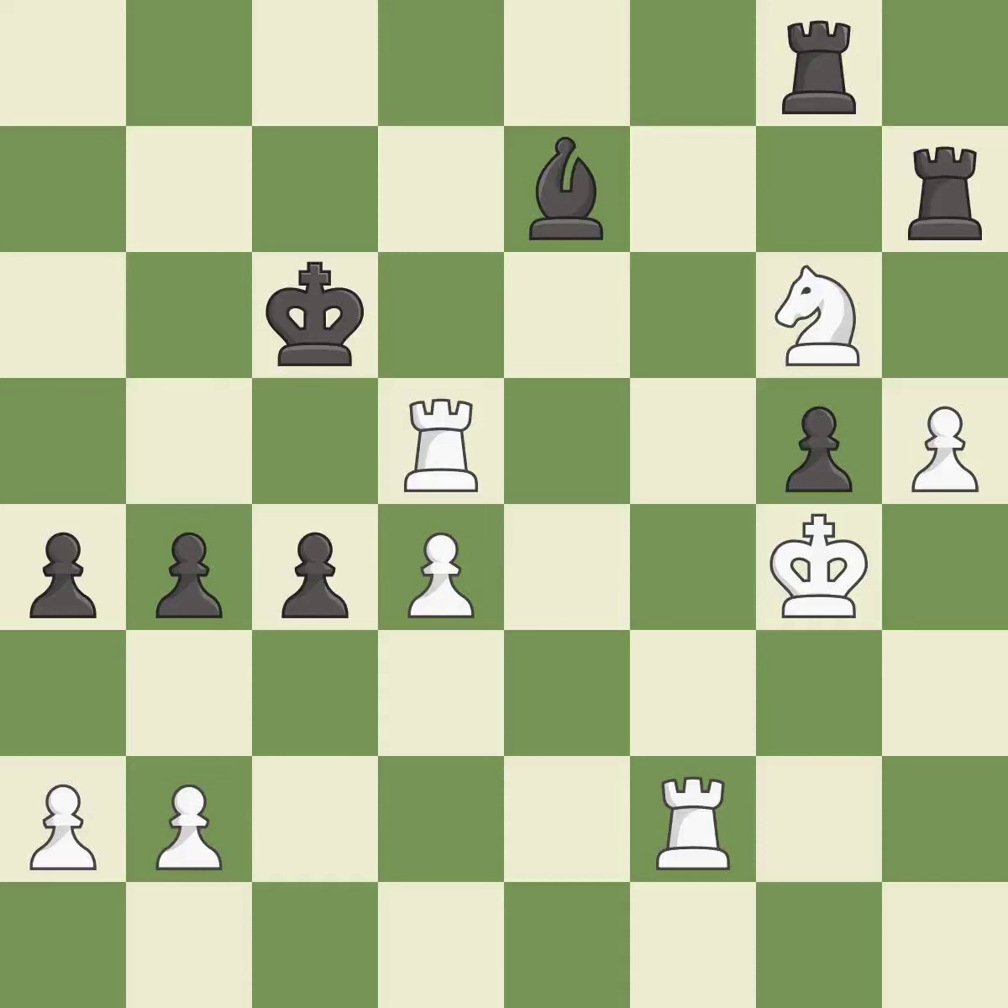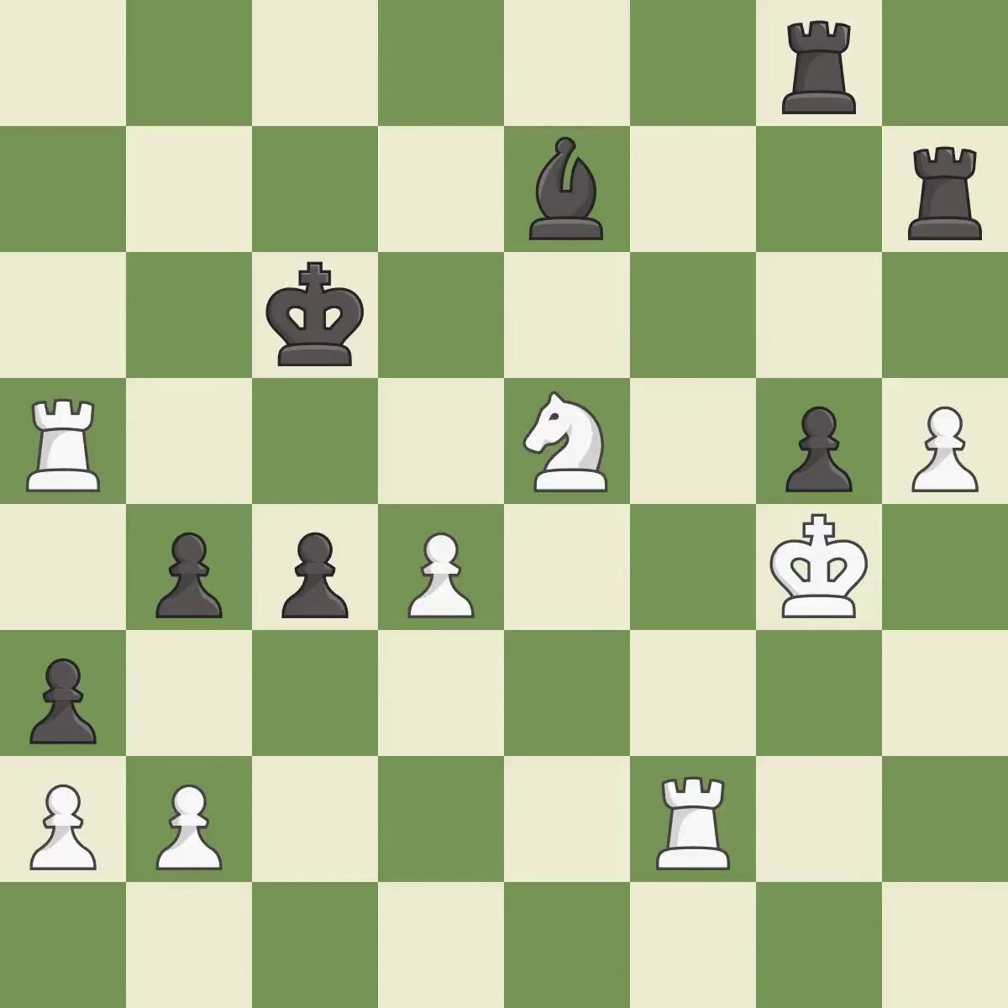This steps away from the checking rook — it is best. This moves the rook to safety — it is excellent. This move puts the pawn on a safer square and threatens to create a passed pawn — it is good. This misses a much better move — it is a mistake.